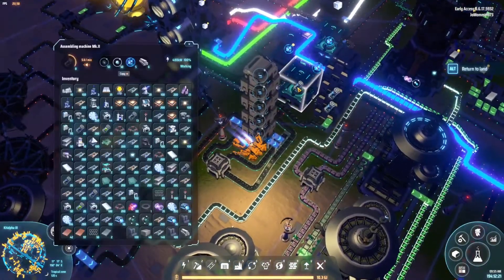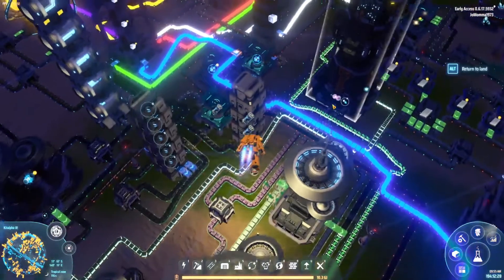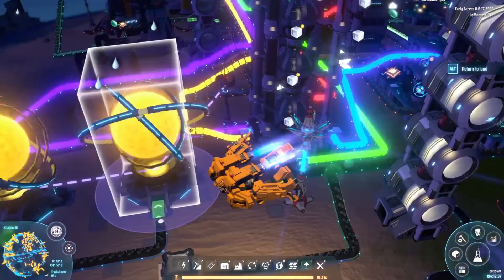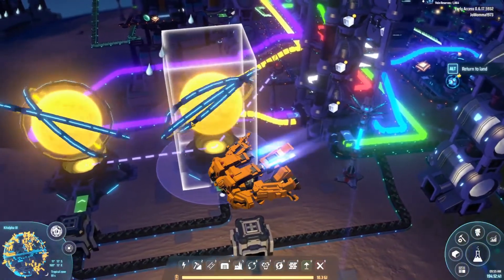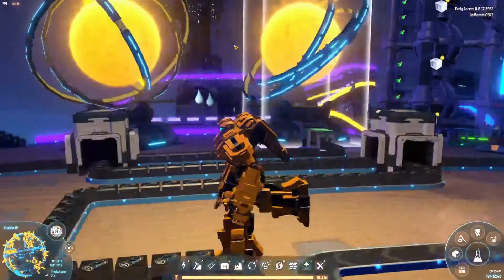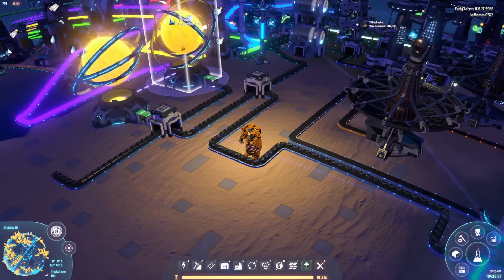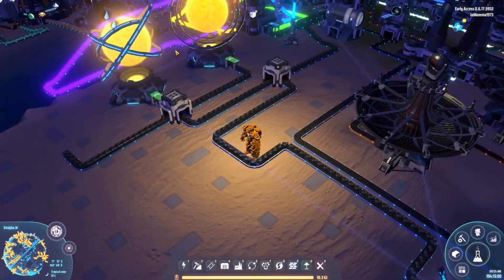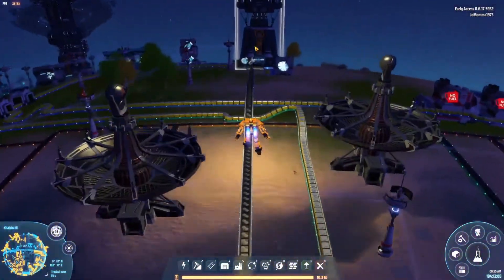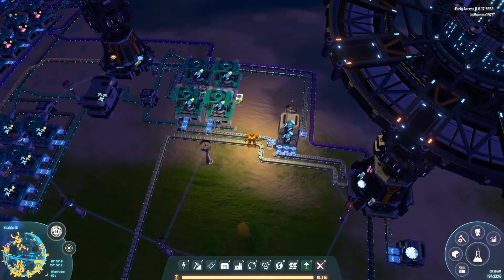Over here you can see our artificial stars, which require antimatter fuel rods. I've got one antimatter construction machine tooling away building antimatter — I've got tons built up, it takes forever to use. I thought that would be great for powering operations on the black hole planet. I don't know what kind of power output we're going to get — probably very little since it's a black hole. I brought three artificial stars to the planet just in case. I've already set up a logistics station on the black hole planet, ready to receive products.